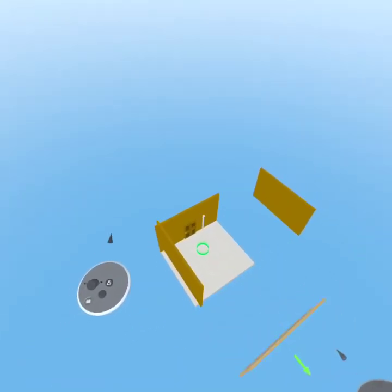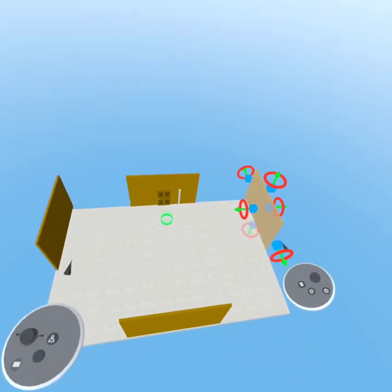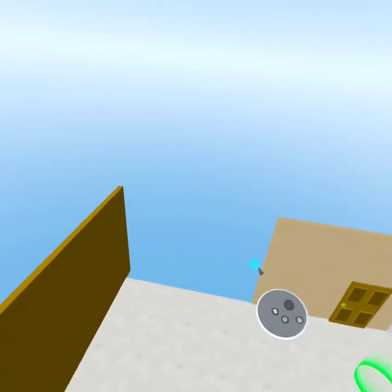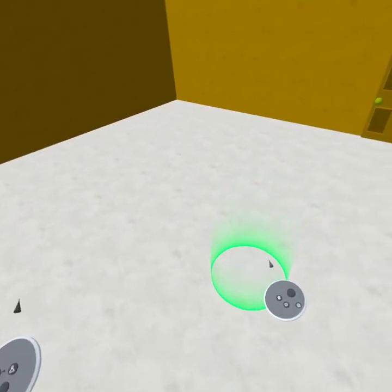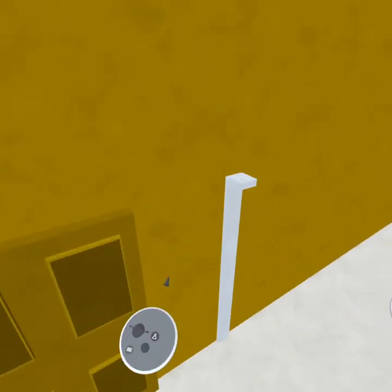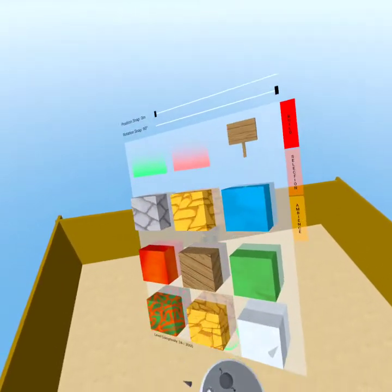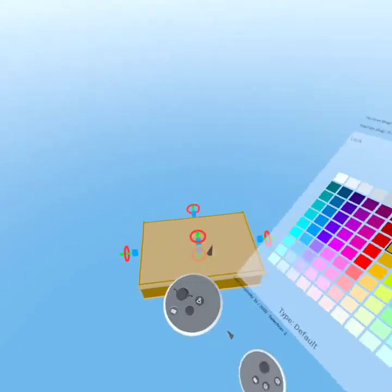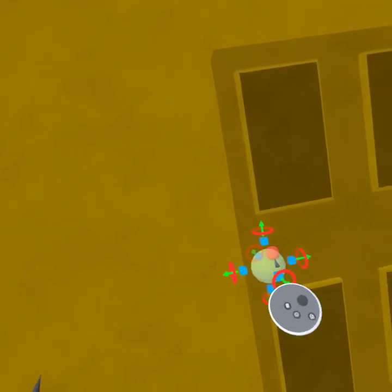I'm going to make this room a bit bigger because it's very small. You want to make sure your maps look decent on the outside. Also, it doesn't look very immersive right now — that's because you need decoration in your builds to make it look nicer. I'm going to increase the size of this door too, because it's very small.